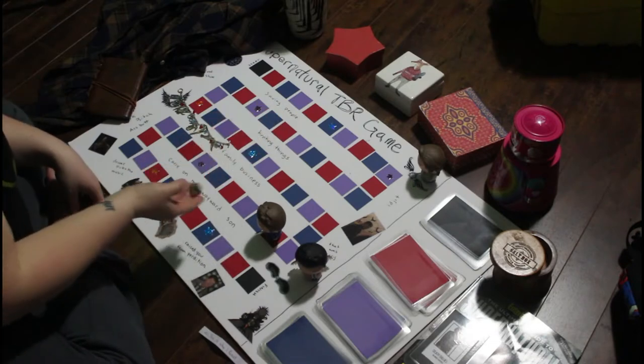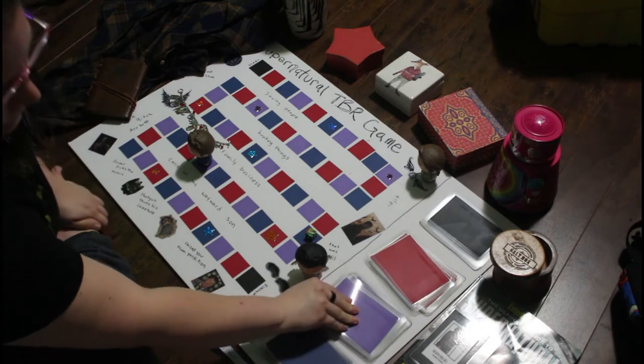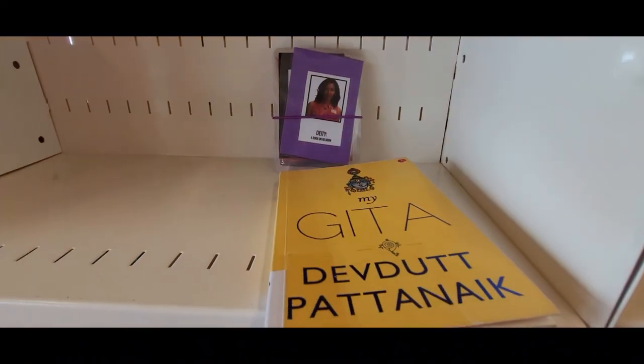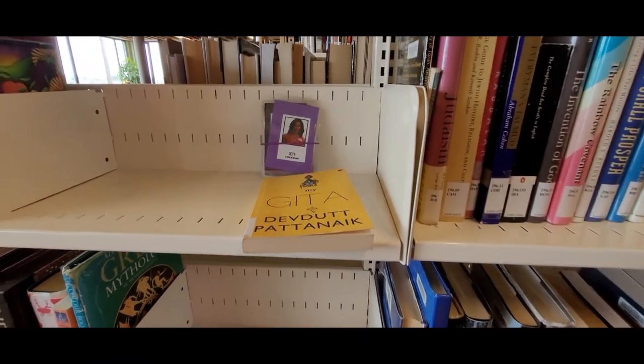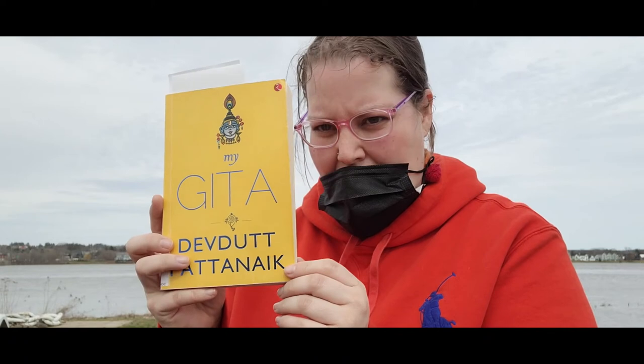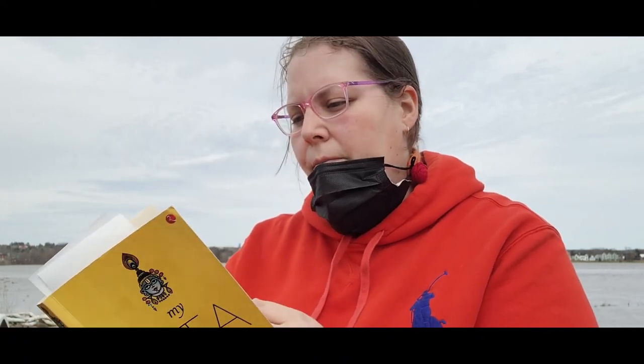Five — we got a deity card, a book on religion. For the deity card I had to pick a book on religion, and the book I initially wanted wasn't there. They don't have a lot of books written about religion by people of color. I was looking specifically for something about Christianity, but oh well. So I got My Gita by Devdutt Pattanaik, and he basically goes through the Bhagavad Gita thematically. I don't know anything about Hinduism, so I thought that's the place to start.